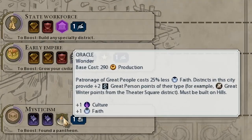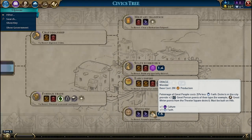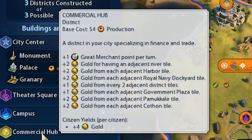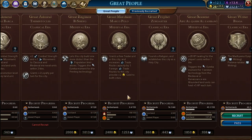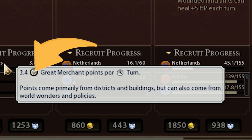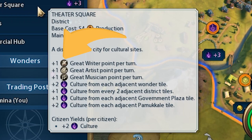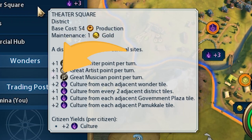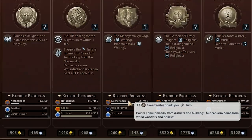Besides the 25% Great People patronage discount using Faith, the main advantage is that each district will generate two extra Great Person Points per turn. Usually districts make only one of them per turn, meaning that this bonus will generate as much as two districts. The only exception is for the Theatre Square, which usually generates 1 point for Great Writer, Artist, and Musician — in this case the bonus will be applied only to the Writer.